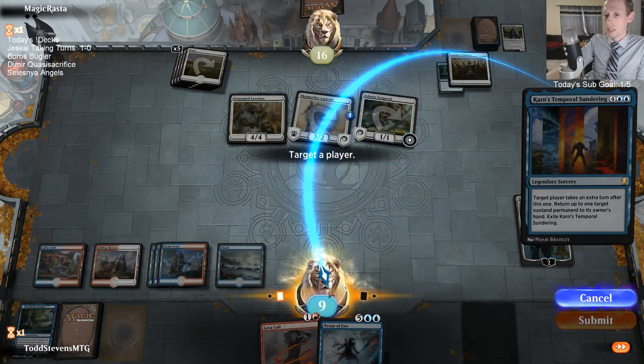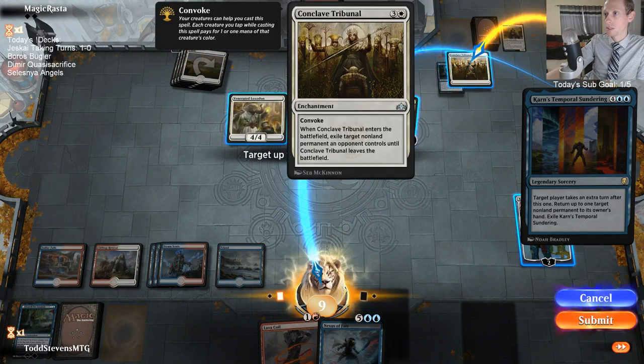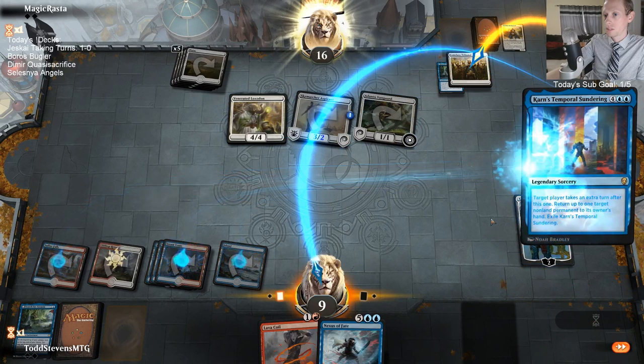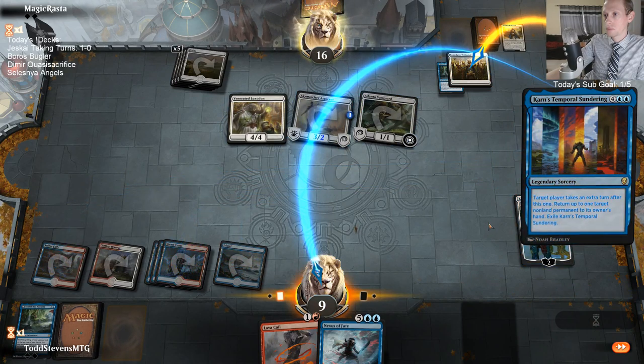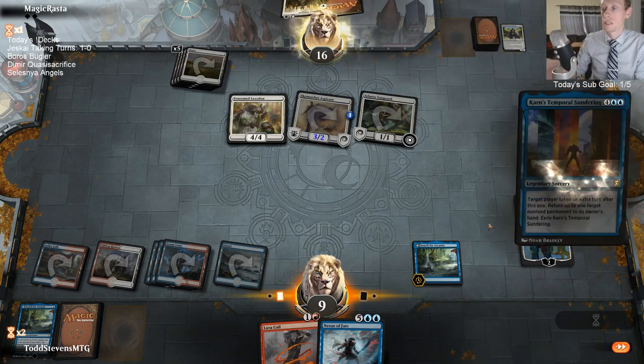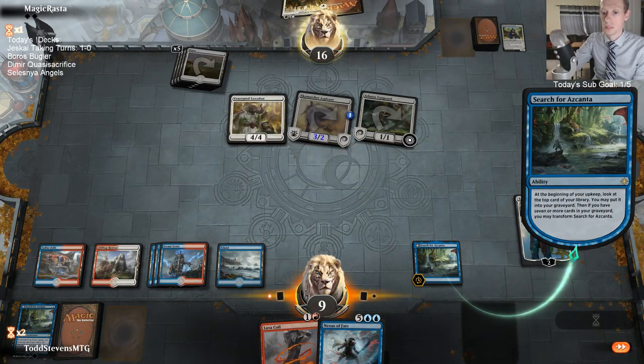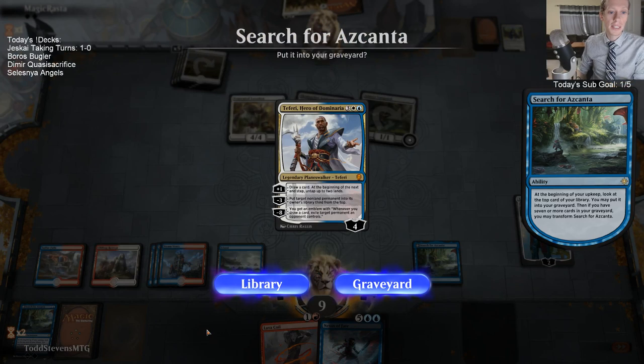Temporal Sundering - I'll take an extra turn and bounce their Conclave Tribunal, and get the Search for Ascanta back. We have five in the graveyard right now. Weakest Link got top eight last night with Valuetown, saying thank you for the awesome information in that article and having a blast with the creation. Way to go, Weakest Link!